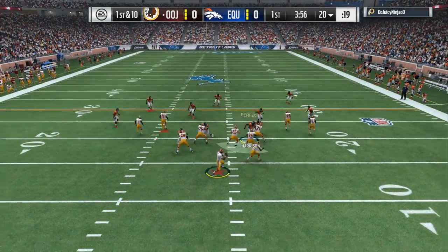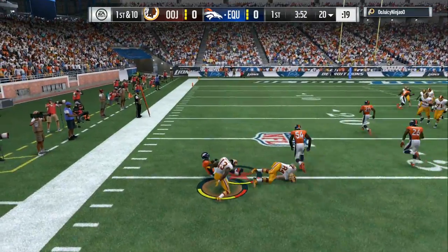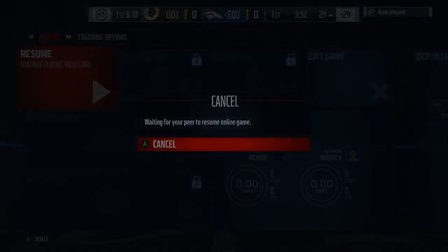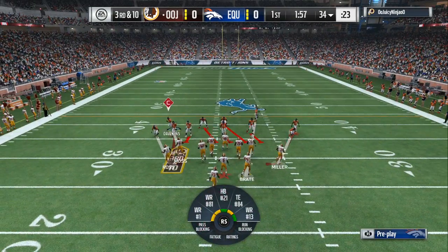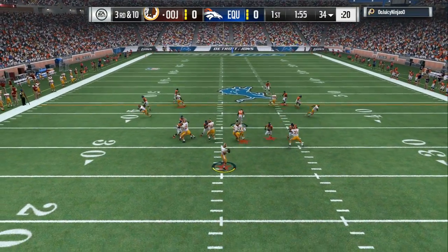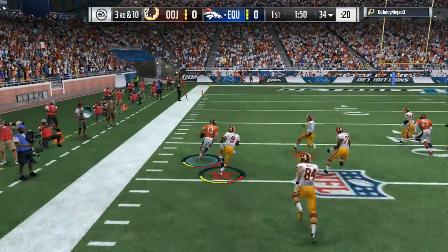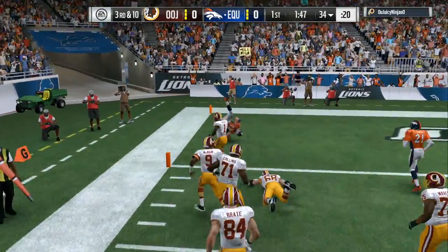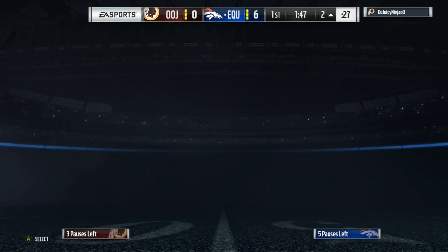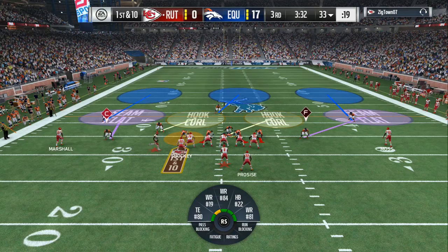Welcome back to some more Madden 17 Ultimate Team tips. I am showing y'all a longer gameplay of the 4-4 defense in the dime 2-3-6, different situations that go through my head. As you can see, we are locking him down, making him do the timeout to get his composure back together. You can see we are setting up the blitz right here, and the new Ultimate Ticket Mike Evans hops in front of the route and takes it back all the way for a pick-6. I just pulled him from completing the milestones earlier today.